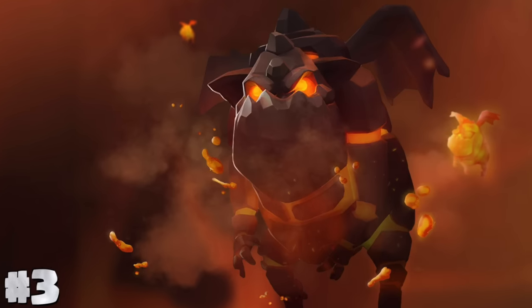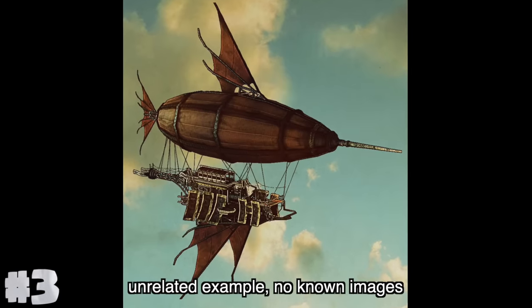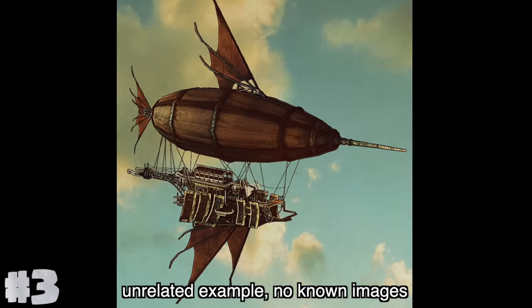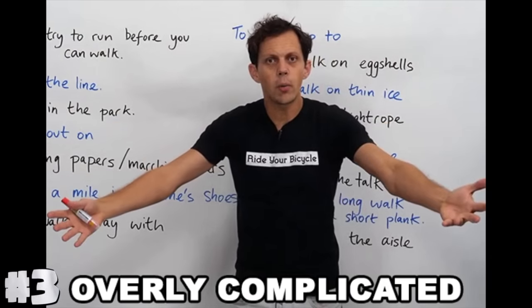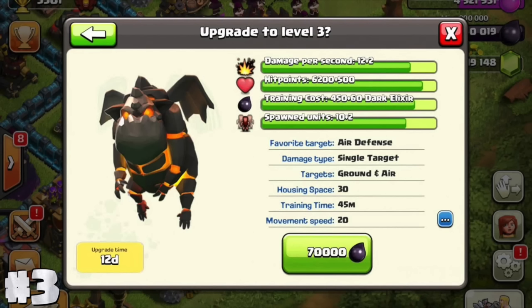The lava hound was originally a goblin balloon-type unit that attacked various defenses at the same time. However, the mechanics were way too complicated for its time, and it became the lava hound.